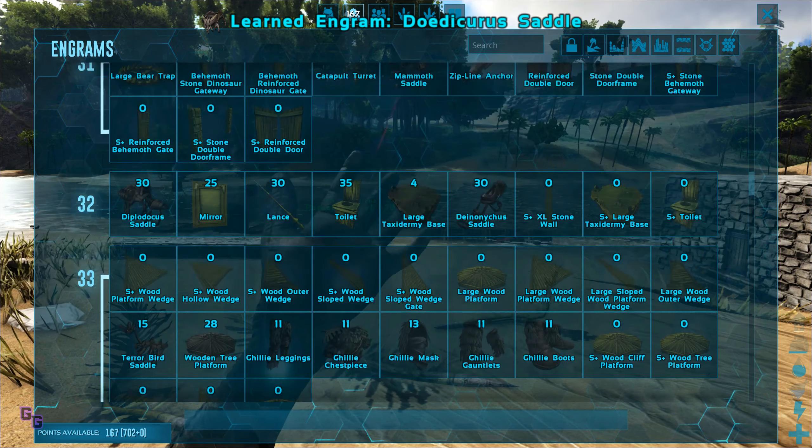Now we can knock out creatures much more easily, so maybe I'll kill a few more creatures off-cam. That will give us a little bit of XP. We are at our last level — okay, now we should be able to level up. Water — great, level 34. There's a Doedicurus saddle — yes! Anything else useful? Double doors — yes please, this is what I want. Mammoth saddle — oof, good luck knocking out the mammoth. Sickle and sword are good to have as well.